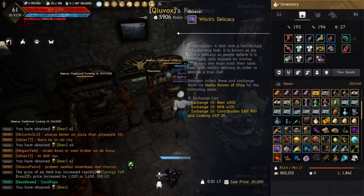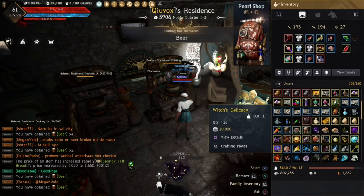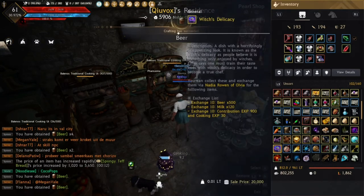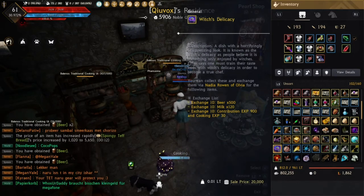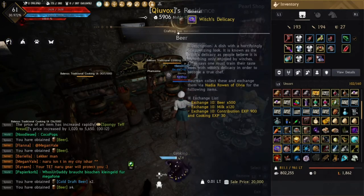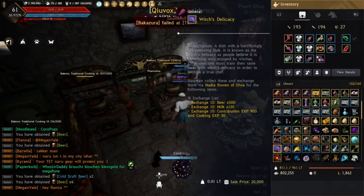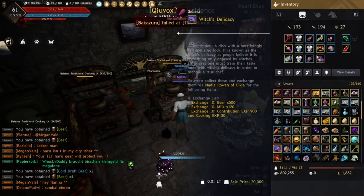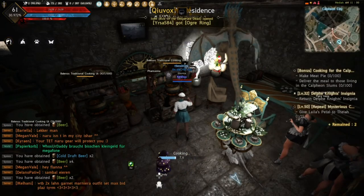For ten Witch's Delicacy you can get 500 beer, or 120 milk, or you can exchange them for 900 contribution experience. You can also exchange for cooking experience 30, but that's not the main focus since cooking directly gives more experience.